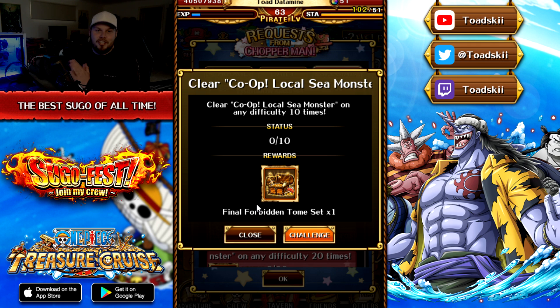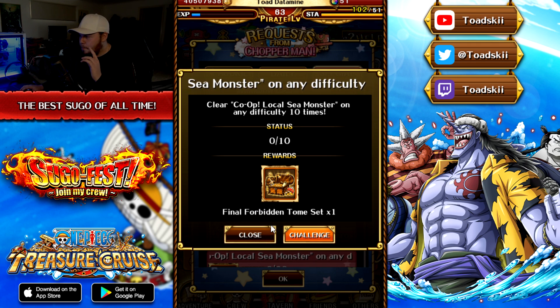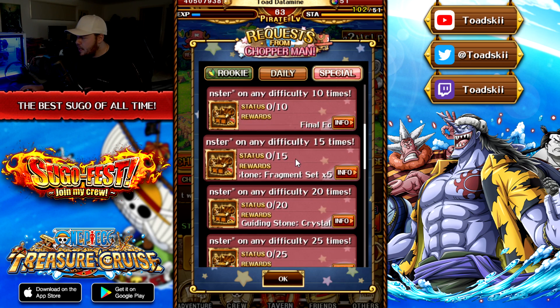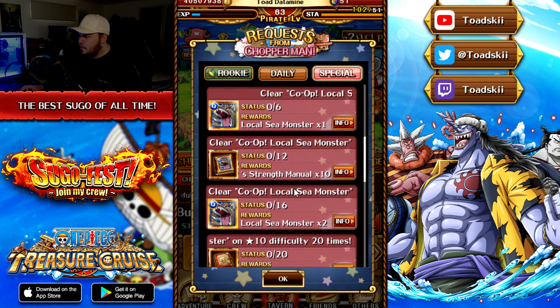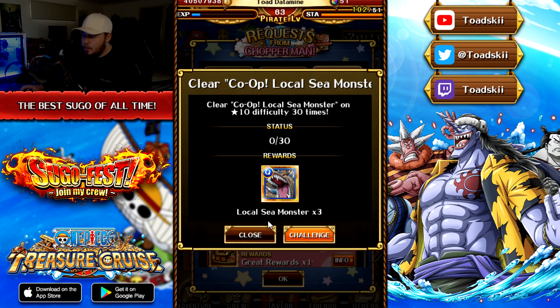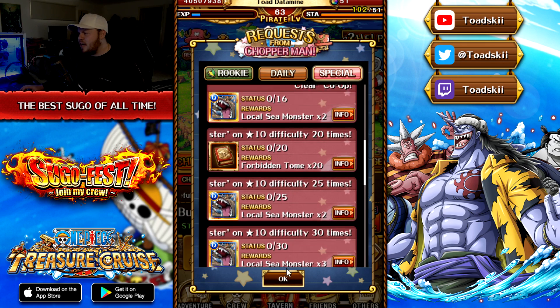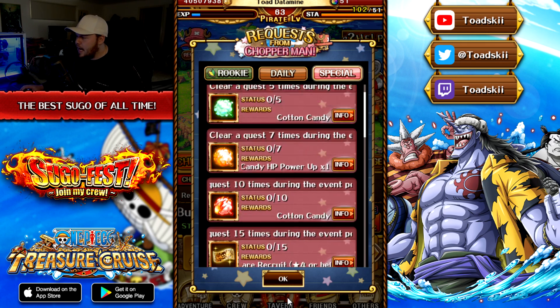Either way we get to choose a free legend, which is great — I'm really happy that's coming back. Shout out to Yoshi-san for providing amazing events during this anniversary period. We also get another final forbidden tome set, some limit break materials, some more gems, and Chopper Man missions relating to higher difficulty sea monster clears to max him out. He probably limit breaks to reduce his cooldown as well.